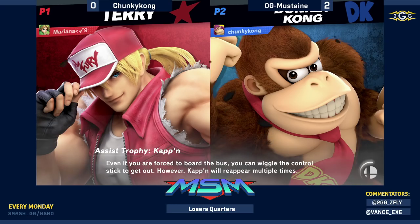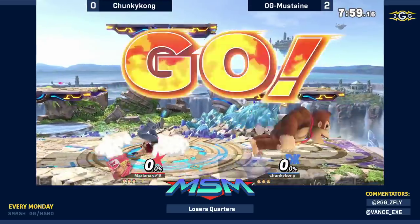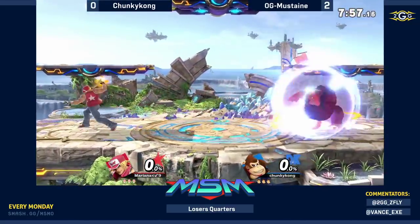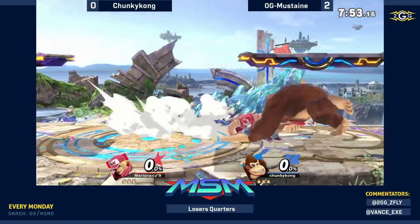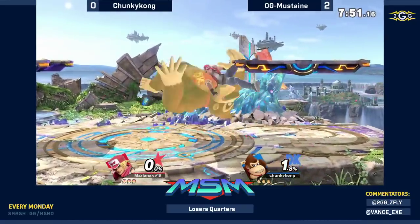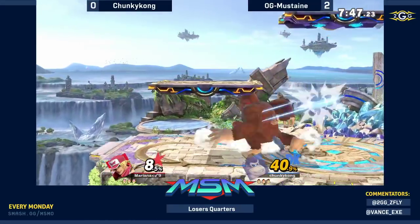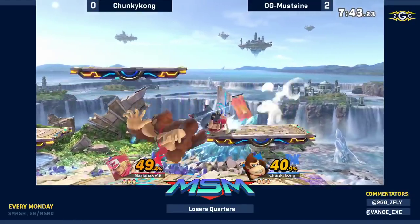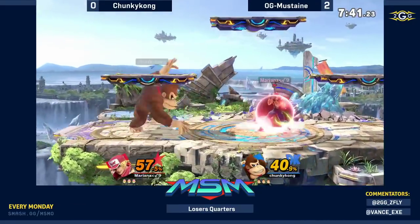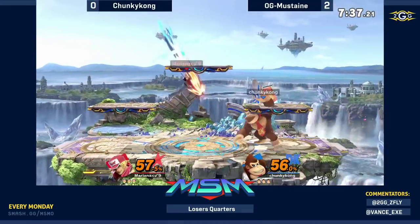Let's get into the Losers Quarters match — the stage selection here is going to be Battlefield. This should be a much better stage for Chunky Kong — he has big hitboxes so catching platforms is going to be a little bit easier. At the same time, really chasing Terry around the stage wasn't the issue; it was just that he kept losing neutral or the scramble situations between the two players.